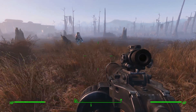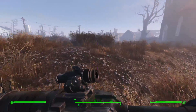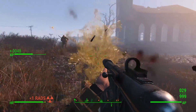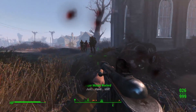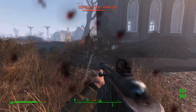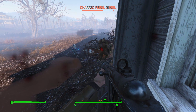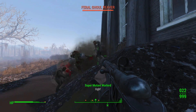The paramedic Protectron is coming along, and the police Protectron is making his way because he's slow. This is a good chance to see what the paramedic will do. There's also a bloat fly. Come on paramedic, do something — he's definitely coming along, slowly making his way towards the enemies. There we go — so he will fight, that's good.